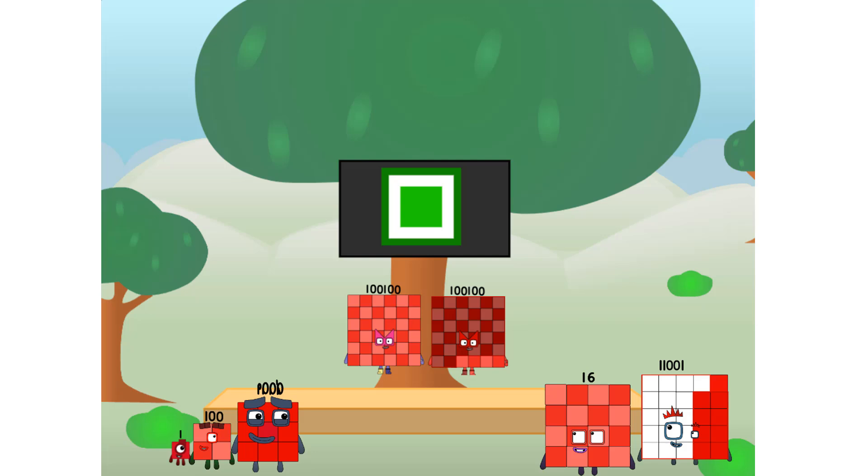Fellow squares, ever since one of us fell from the sky, we have been bold explorers, discovering new lands, seeking out new friends, dealing with round things — round things. I say it's time to tackle the ultimate round thing: the moon. Let's solve the puzzle of how to put a square on the moon without using rockets — square power only.